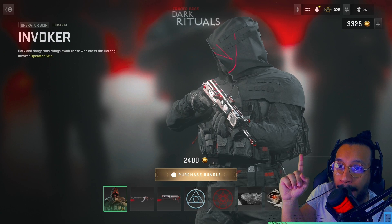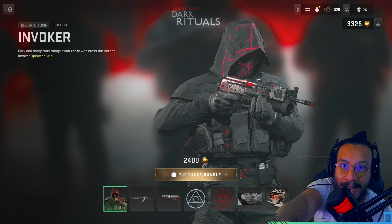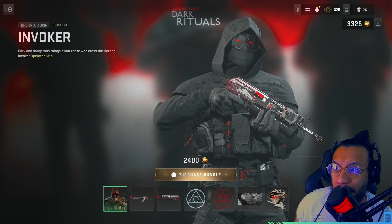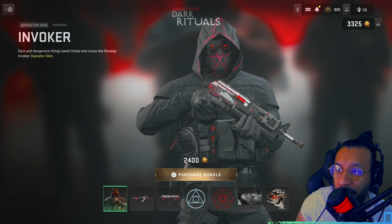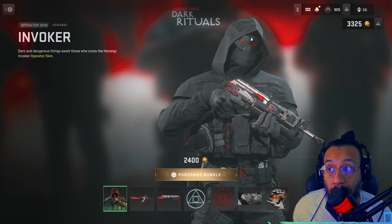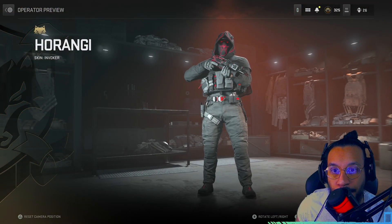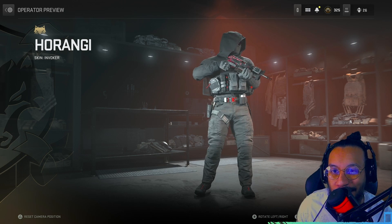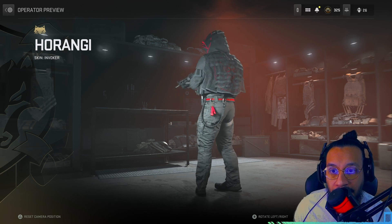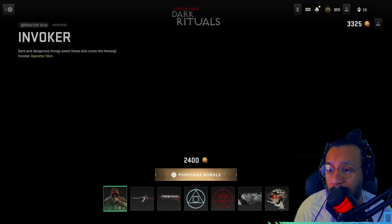I want you guys to notice something about this operator skin — notice the red detail, the lines. Look at how they appear and then disappear; that's a really nice effect. This is for Harangi, it's called 'Invoker.' It says 'Dark and dangerous things await those who cross the Harangi Invoker.' And I'll give you guys a full 360 on this — oh, it's like a cape! That's a really cool looking operator skin.